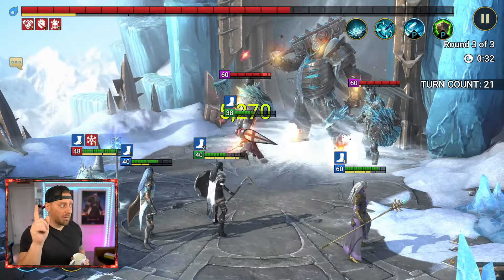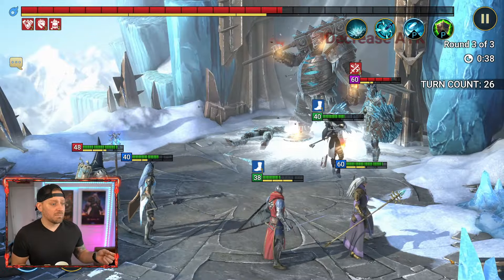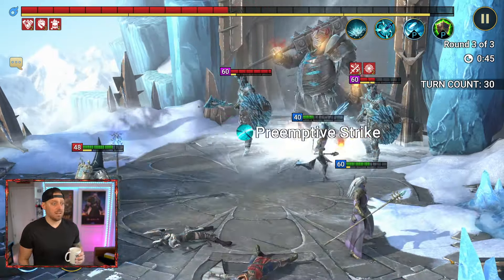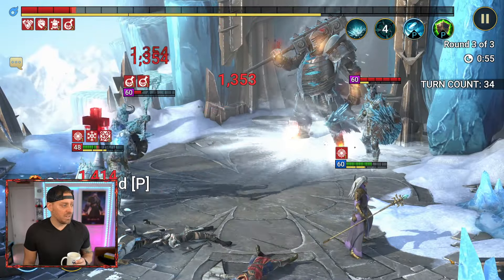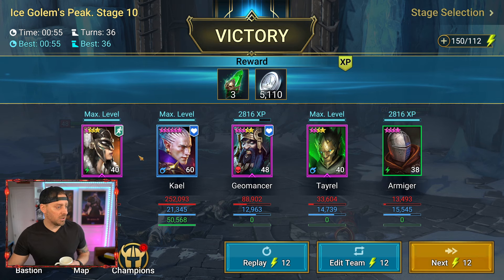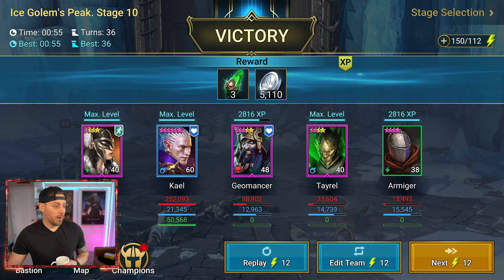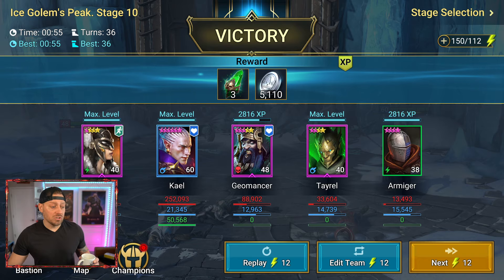That yellow bar above the boss — you see that yellow bar? That's the turn meter. If we can keep that low, it prevents them from taking turns. Although right now Armager was not able to use it. That's actually how we built it out for the dragon. It all depends on Kale right now — we have no HP burn on him either, so we need to get a little burn. Oh, we got it done. And that's because Kale's my nuker — Kale is just incredible. Tyrell is only four stars, Armager only four, Geomancer five stars, and Hykatun also only four stars.